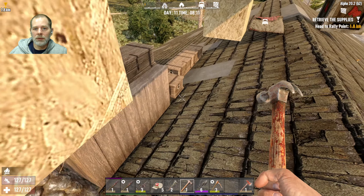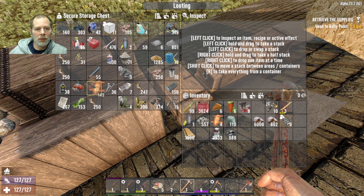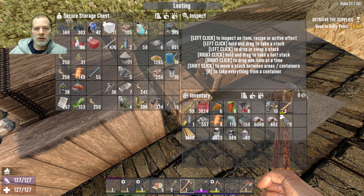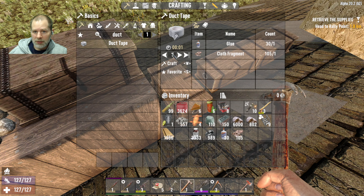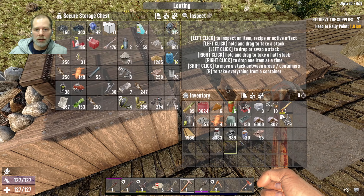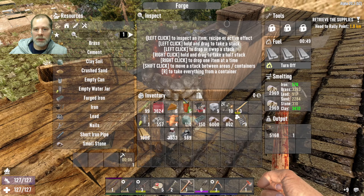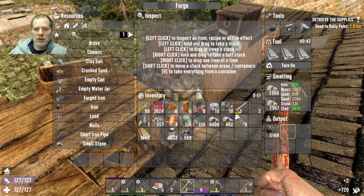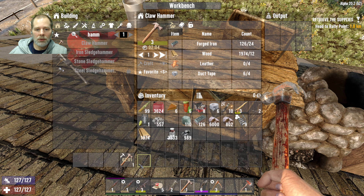Where's the duct tape? We don't have duct tape — we need to make some. Let's make ten duct tape. There we go. Now we can put this stuff back and see if we can get that crafting started. Turn that off, grab these, and see if we can make a hammer. There we go — that's going to take a couple minutes.